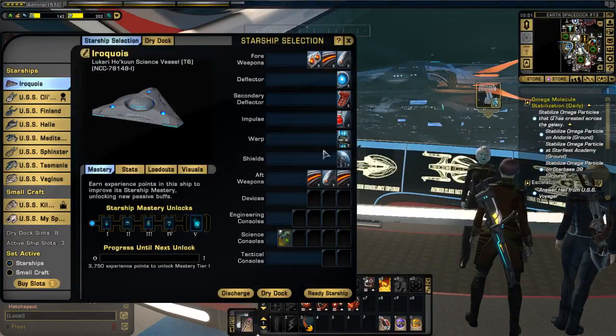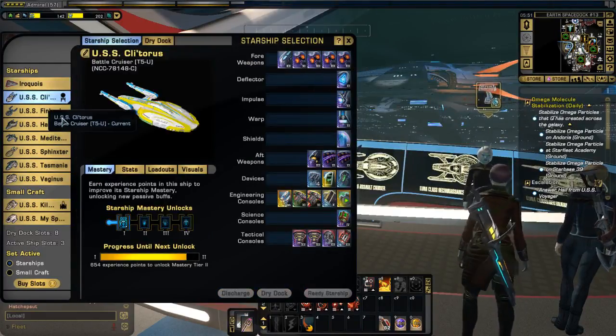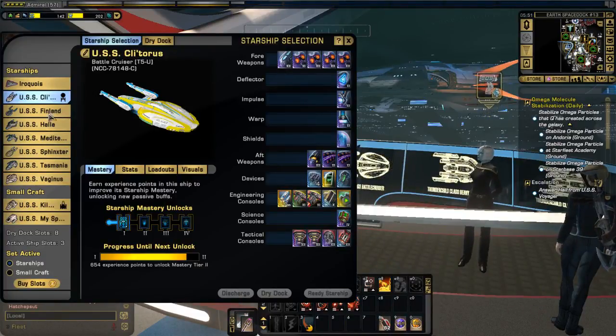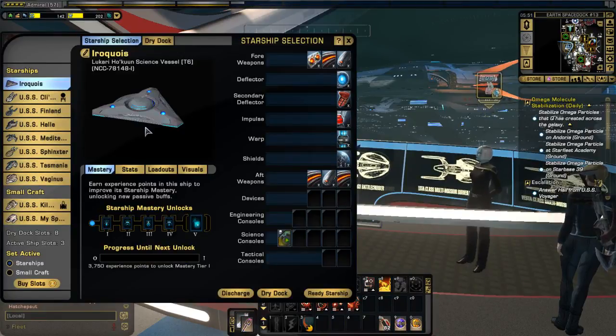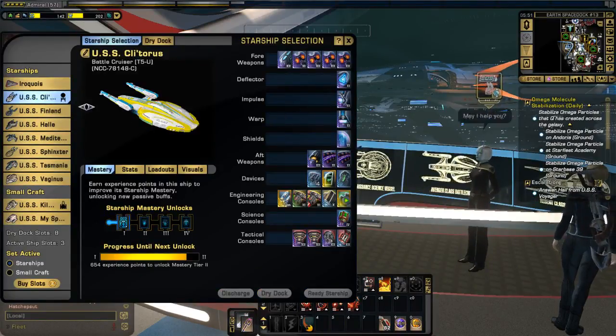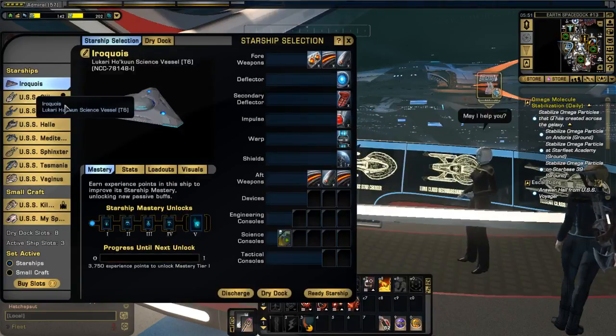I'm going to put the same equipment I've got on this ship called the Clit Taurus and put it on the Iroquois. So all I do is take a look at what I've got on the Clit Taurus, and I click on the Iroquois.